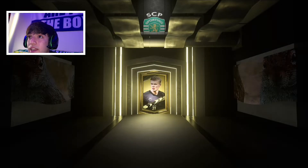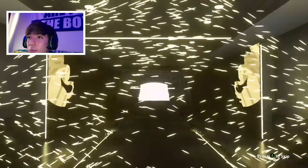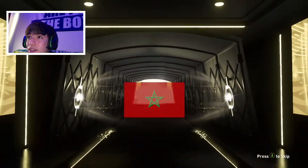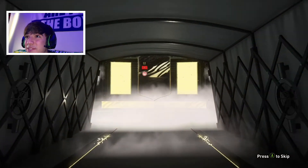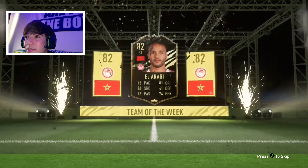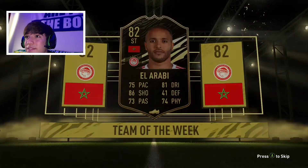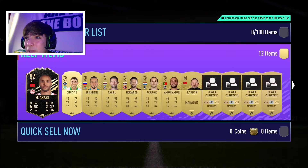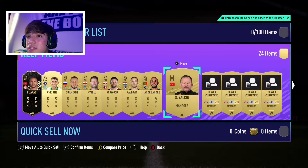I'm going to go for another Jumbo Gold Pack — see if we get any better luck in this one. Here we go, hoping for a walkout. Oh what? I don't know what country that is, but we got an IF on him. Nice. That was... no comment. It might be the worst IF I could have pulled. We got Jalsim though.